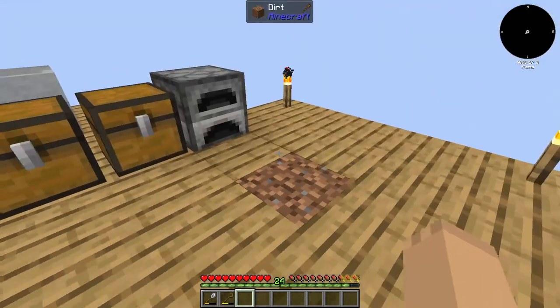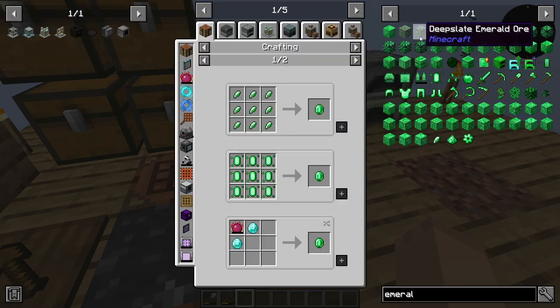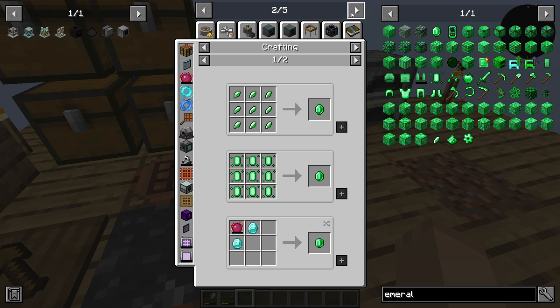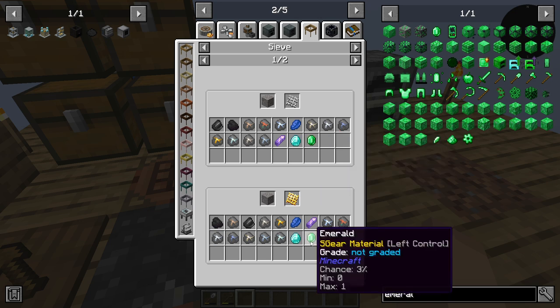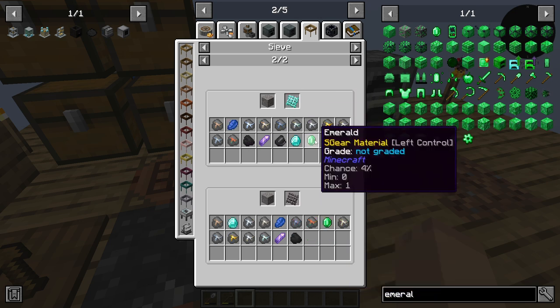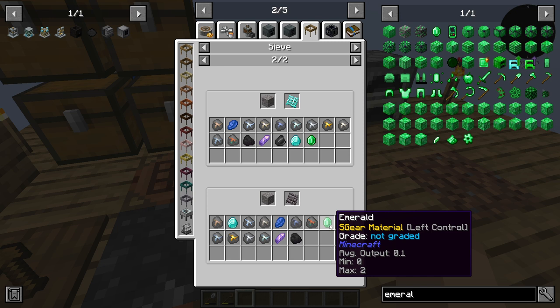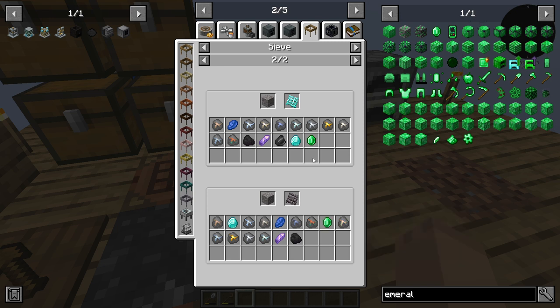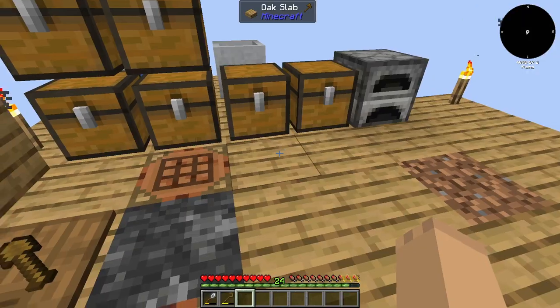It requires emeralds. We don't have emeralds yet. To get emeralds, we have to go over here to the sieve. We can get them with diamond mesh at 1%, gold mesh at 3%, diamond mesh at 4%, and netherite averaging about 1 every 2 to 10 - so about 10%. We would need to upgrade our current meshes.